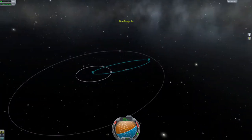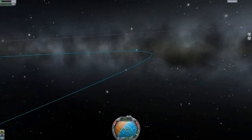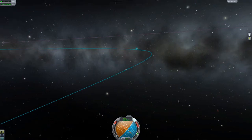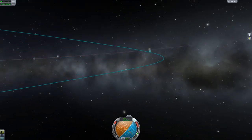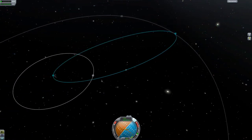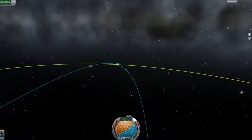As I need to move my apoapsis up, I burn north. Then warp to your apsis.